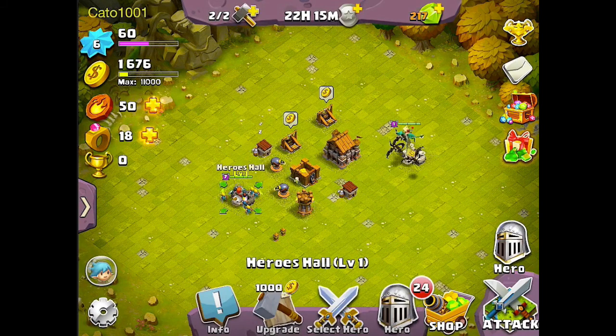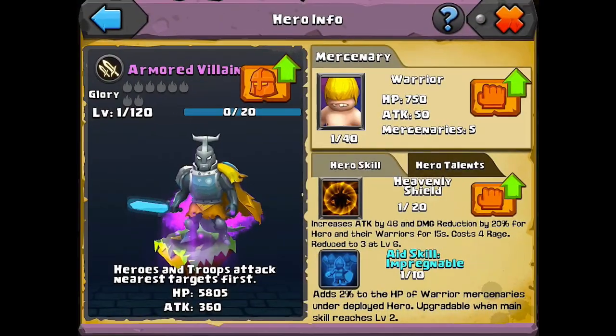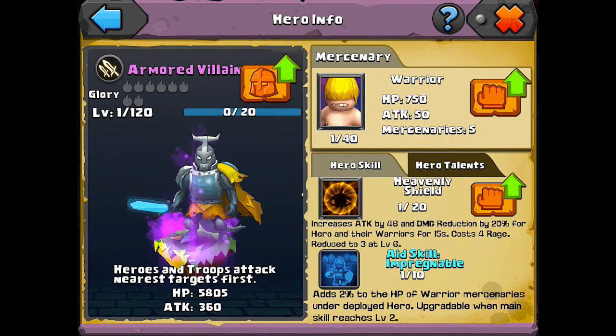I will also show you that the Armored Villain — since I have two of them — there's something called Glory, which is in the top left underneath the name. When you hold down on it, every time you gain a Glory you get extra attack and HP. You get a Glory by fusing that hero with the exact same hero. Since I already have one other Armored Villain, I already start out with an extra Glory.